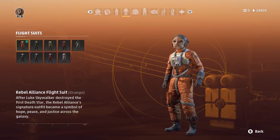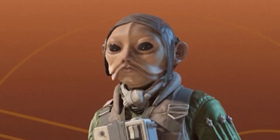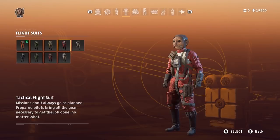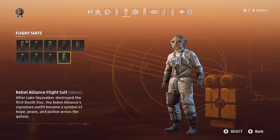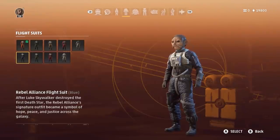Next up, we have all the flight suits. You've got your classic Luke Skywalker orange Rebel Alliance flight suit. There's a green heavy-duty flight suit with some extra padding — this one also has a fancy scarf. The Industrial flight suit is tailored towards mechanically inclined pilots. The Tactical flight suit is my personal favorite — I really like the red. The Thermal flight suit is for deep space or sub-zero missions, built for long-term survival. And then you've also got a few different colors of the Rebel Alliance flight suit.